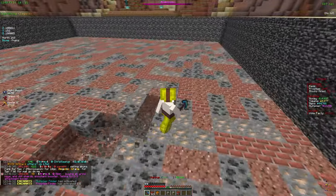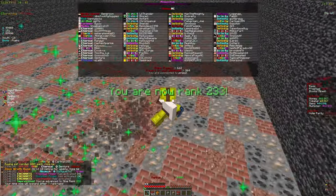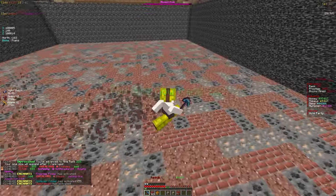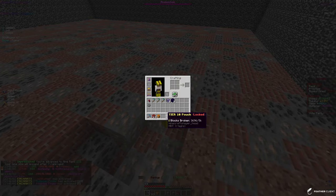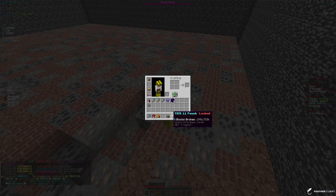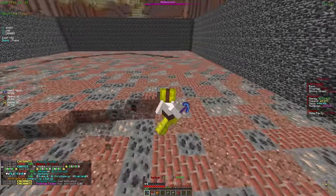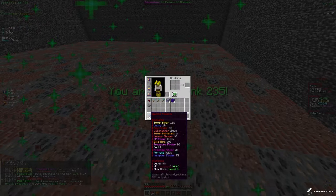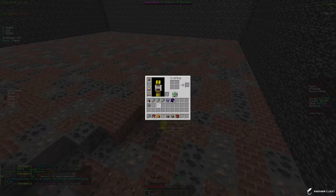The next enchant unlocks at level 85, so we do have a ways to go. We're going to have to stay on the grind because those enchants will be very helpful. We're also close to getting these tier pouches unlocked, so I'm going to continue mining, then open the crates and tier pouches at the same time so we'll have a lot of tokens to use for leveling up our pickaxe. I still need a token chest plate.